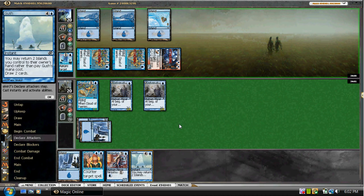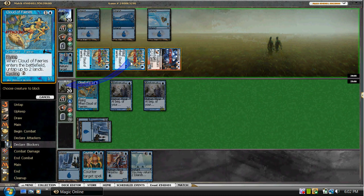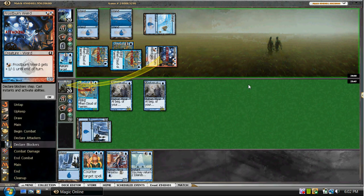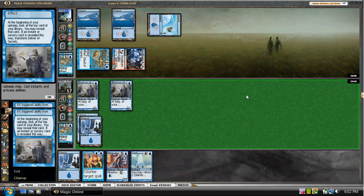The thing we have to ask ourselves is: do we want to trade one of our Clouds for his? I think we might as well, since this is sort of a racing situation — we might as well just trade. We'll see if he's going to pump and try to race with us. He may have a Ninja as well. No, he's just going to leave up counter magic, which is fine. We're not going to Gush for a while here.